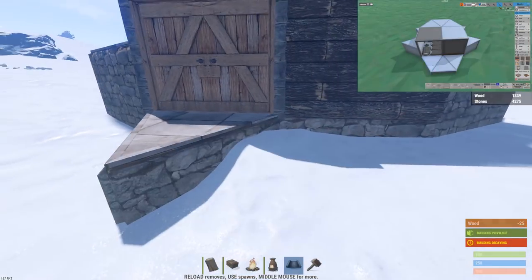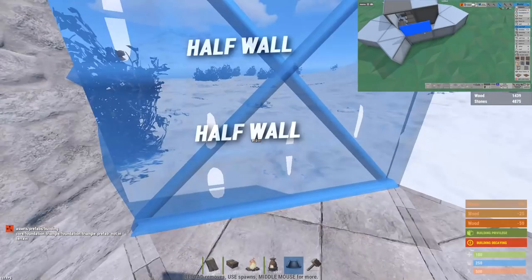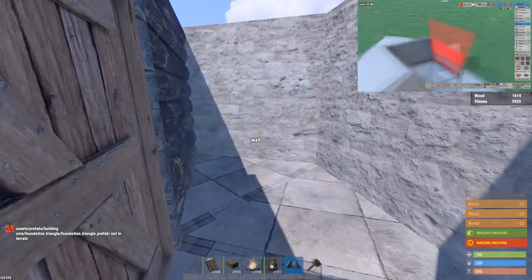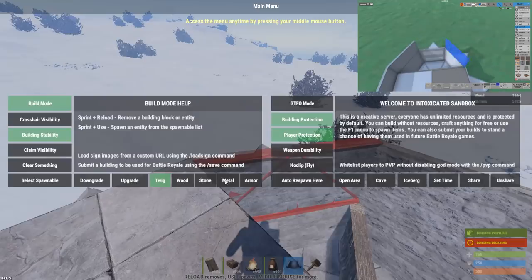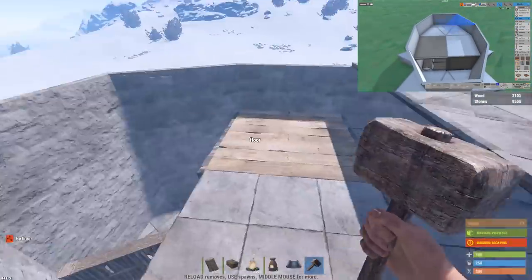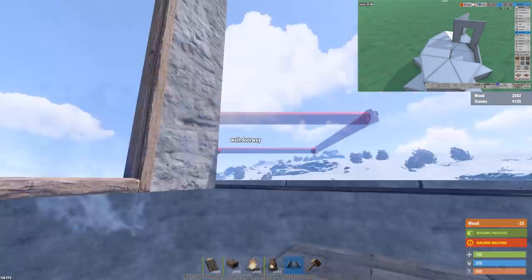After you farm some more stone, you want to expand the other 3 triangles. Remember to put 2 half walls at this part instead of a full wall, and also add triangle stone foundations on the side of the walls. Now make your building a half wall higher all around. Then cover the ceiling up, except the square floor opposite of the cupboard. You can then add the doorways.